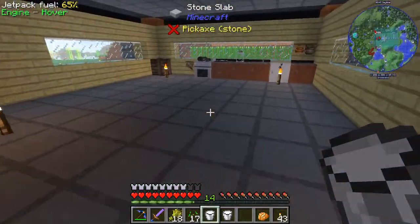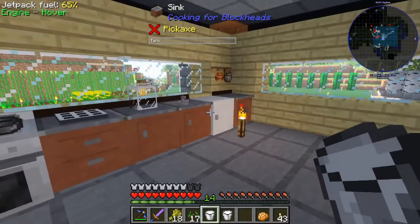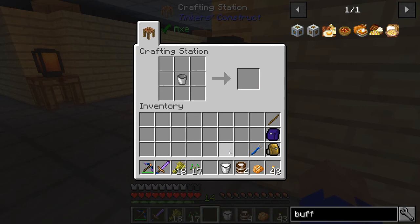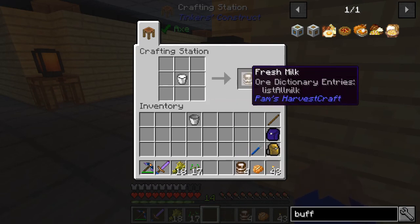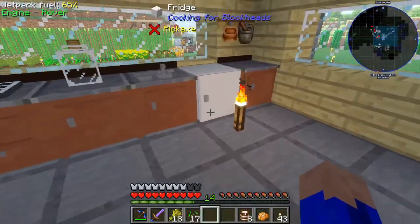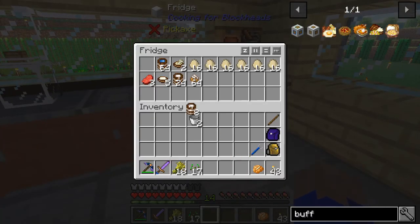So let's go down here. We have our kitchen setup now - we've modified it a little bit to make it a little bit better. So we take our fresh milk here and we got eight buckets of fresh milk, which we'll put with the other fresh milk we've made.